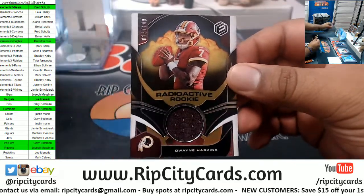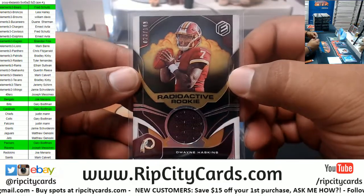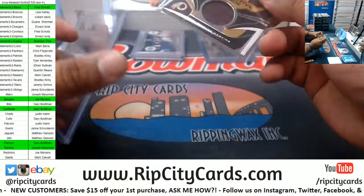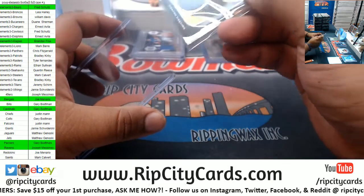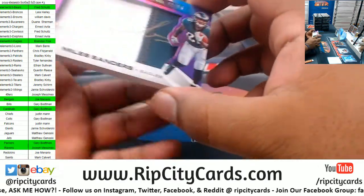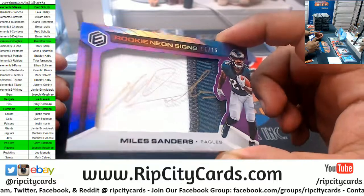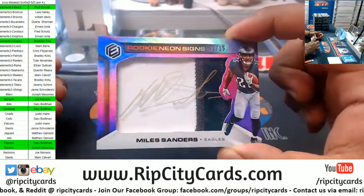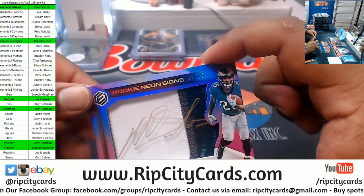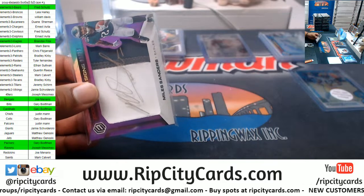Dwayne Haskins, to 149, relic — these are cool, nice looking card, you get the explosion, the radioactive look, that's kind of cool. Sneaky four colors on that relic for the Eagles. Miles Sanders neon signature with the gold ink — very nice. That's a fat boy too, I'm gonna have to put that in a slider box.